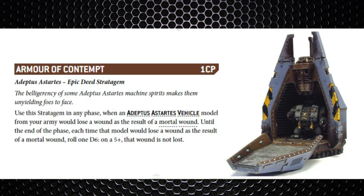There is only one stratagem available to this Dreadnought Drop Pod, which is the Armor of Contempt. You're not really going to use it, but it costs one command point to ignore mortal wounds on a 5+. You're not going to use it because once it's dropped its Dreadnought into play, this thing is pretty much redundant anyway.